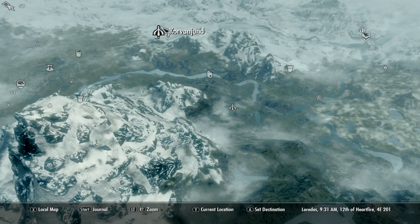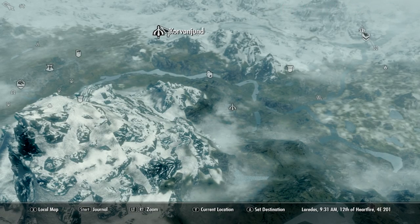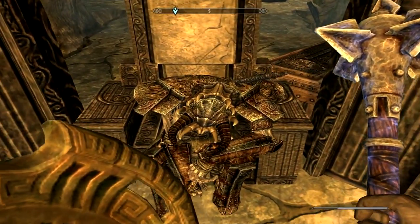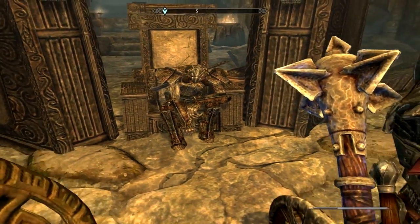You'll need to go to a crypt called Corvanyond. You'll come across it in the Civil War Quests or you can just go find it yourself. It's next to Whiterun and stuff like that. It's not very hard to find.